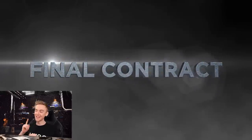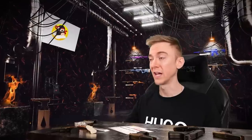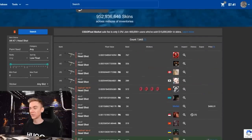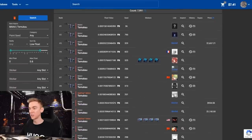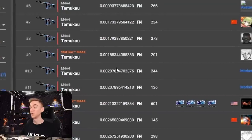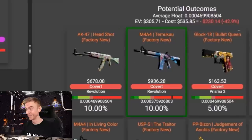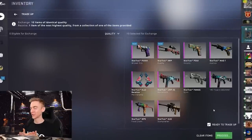Our last and final contract is for the number one stat track of both the M4A4 - I still don't know how to say this - Tamukau, I'm just going to call it that, correct me in the comments - or the AK-47 headshot. Currently the number one stat track headshot is 0-0-0-0-9 - terrible, we smash it. The Tamuka is 0-0-1-8, basically a 0-0-2 - terrible, we smash that too. And because we crafted this bad boy, it gives us 20% instead of 10% - a number one float covert from the Revolution Collection in stat track.